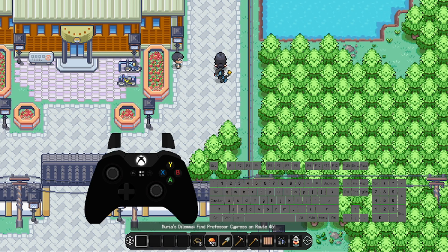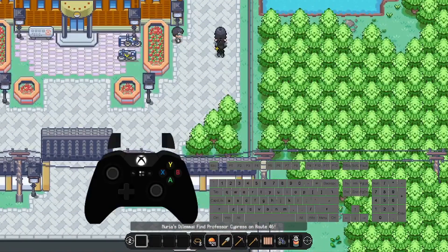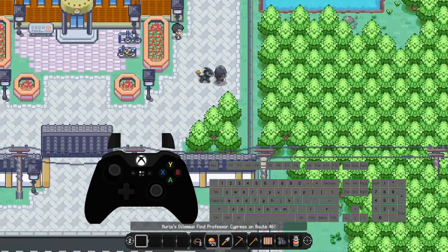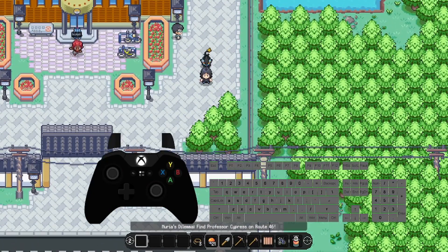To toggle your sprint on a keyboard, press Shift and you can start sprinting around from the get-go. If you're on controller, press your left stick in as if you're playing an FPS game and you'll start sprinting. Press it in again to stop.